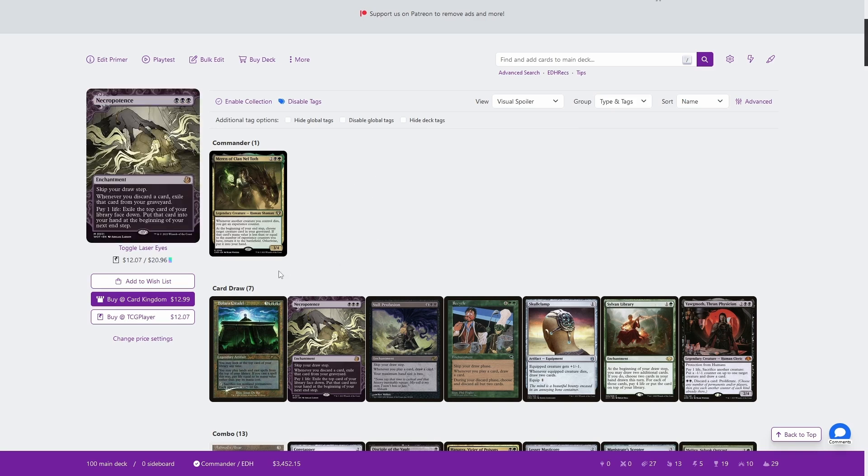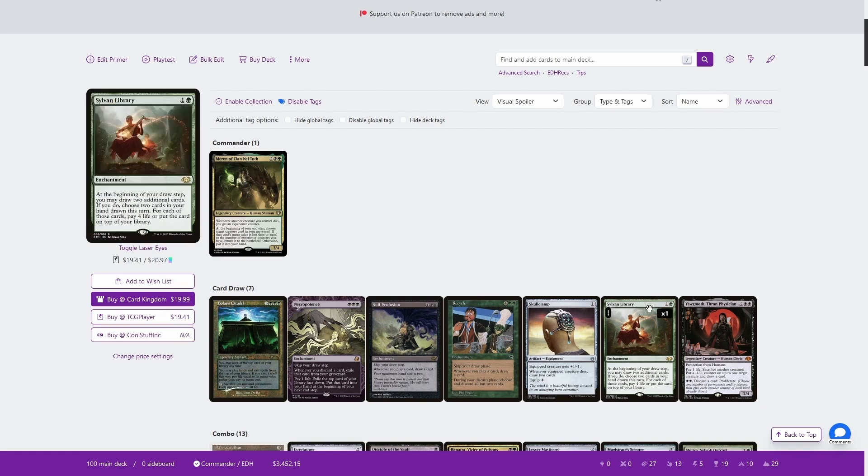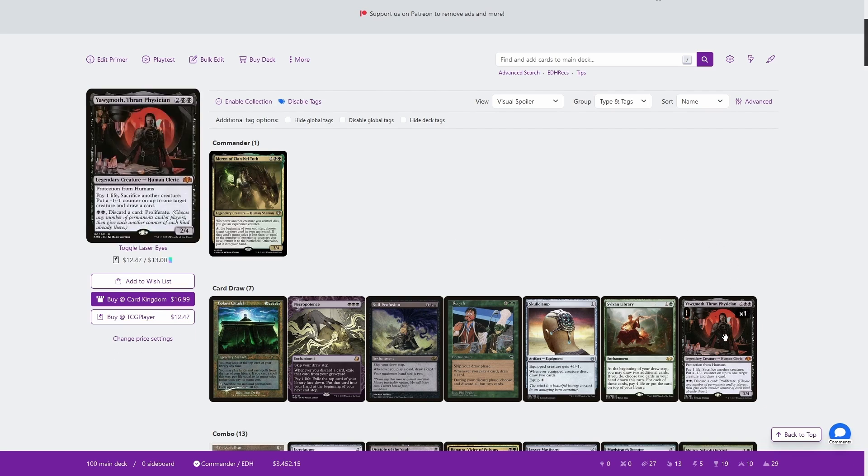Our card draw is fairly straightforward: Bolas' Citadel, Necropotence, Null Profusion, and Recycle. Skullclamp is obviously going to be great in this deck because we want to trigger death triggers. Sylvan Library and Yawgmoth, which is going to be part of combos.